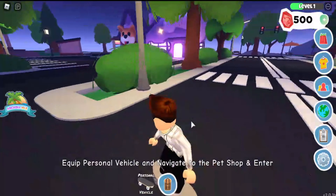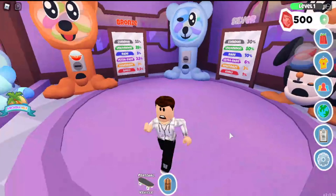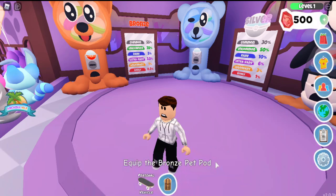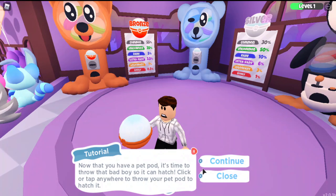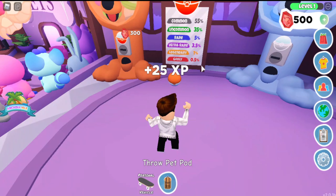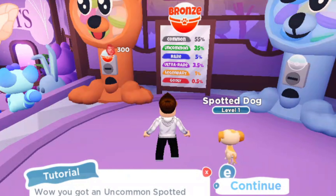We're going to head over to the pet shop and head in. Here we are in the pet shop — we're actually going to get our first pet. They're going to give us a free blonde pet pod. It's time to throw it so we can hatch it. Here we go, our first pet on this new account! Spotted pup — an uncommon spotted pup.